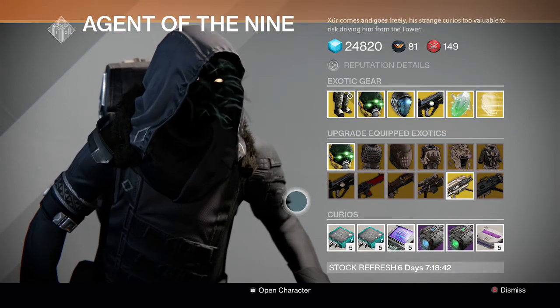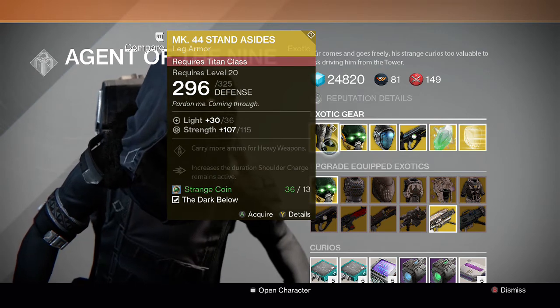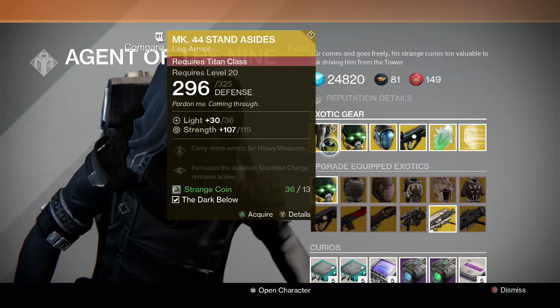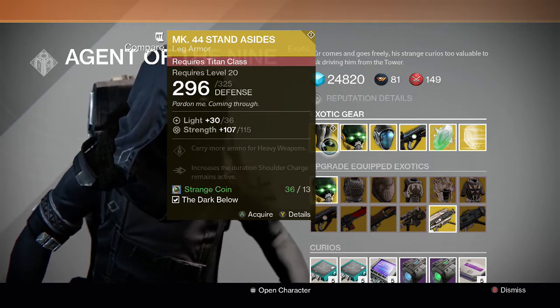For the exotics, for the Titan, we have the MK44 Stand-Asides Boots. They carry more ammo for heavy weapons and increase the duration that shoulder charge remains active. Pretty good for Crucible or PVP, but your call if you want to buy this — there are other good Titan exotics as well.